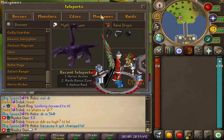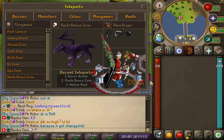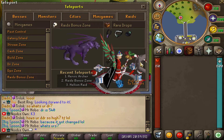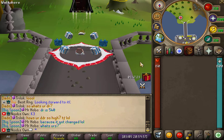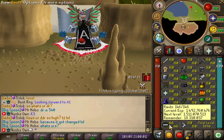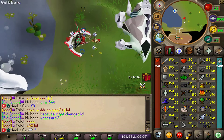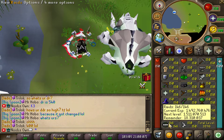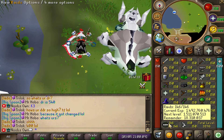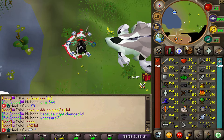To start off, I'm going to talk about a brand new minigame that has been added. If you check out the teleport menu and go to minigames at the bottom, you'll now find the Raids Bonus Zone. One thing to keep in mind is that you need to prestige your raids skill before you can teleport here. To prestige your raids skill you would need 2 billion experience and level 150, which is the maximum.